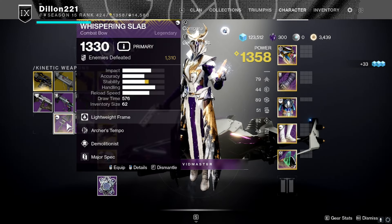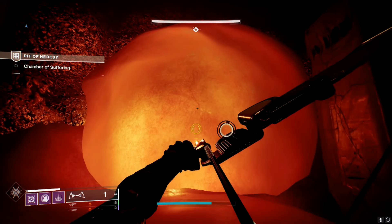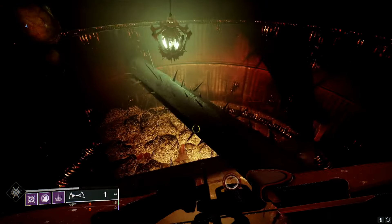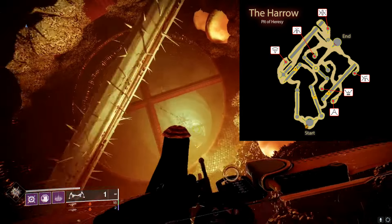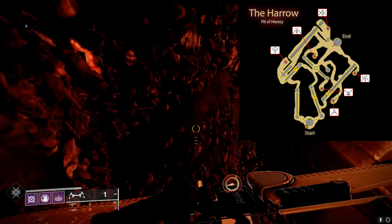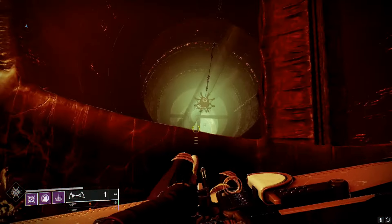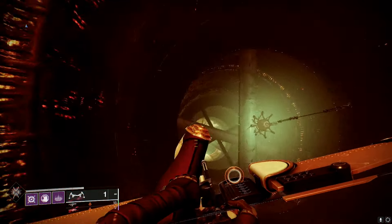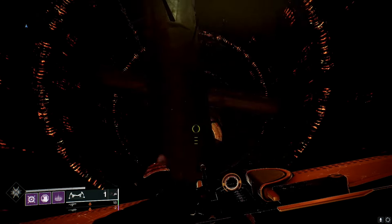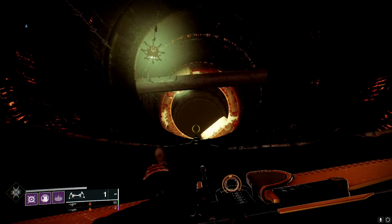I switch to a bow for the next encounter because I want to keep distance. You have to find three wizards in this little maze of a room. I believe there's a map online — if I find one I'll pop it on screen. I didn't have a map at the time so I just wandered. For the jumping part, just go ledge to ledge — don't try to jump all the way down. Take it slow, especially if you're going flawless.